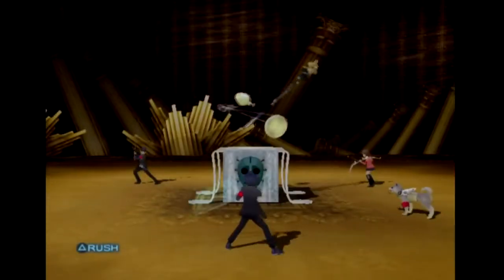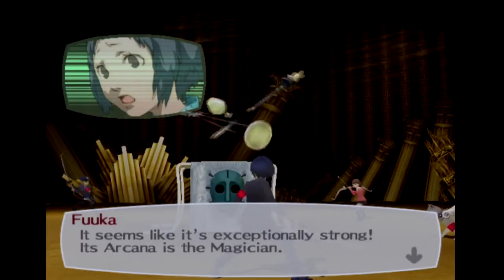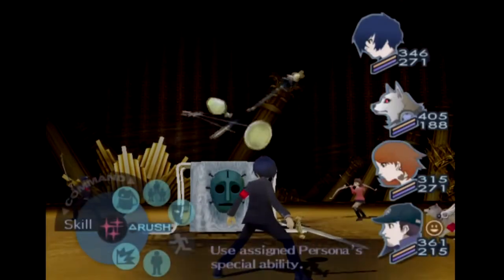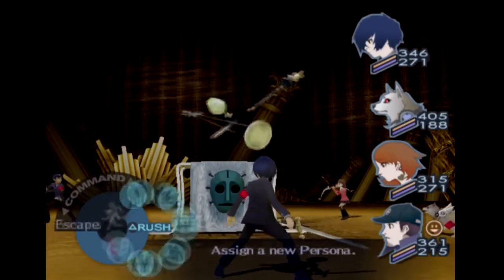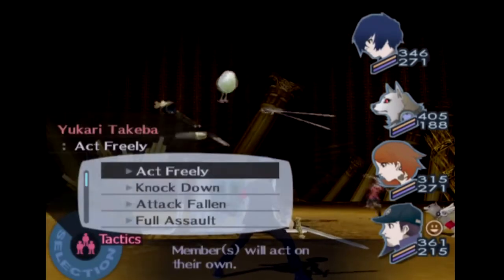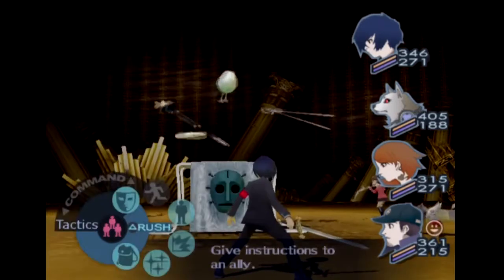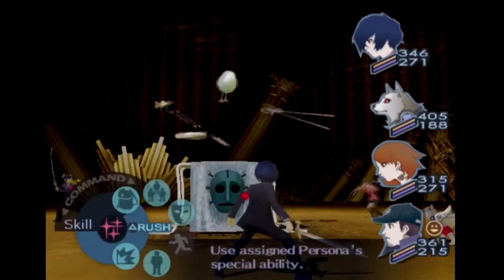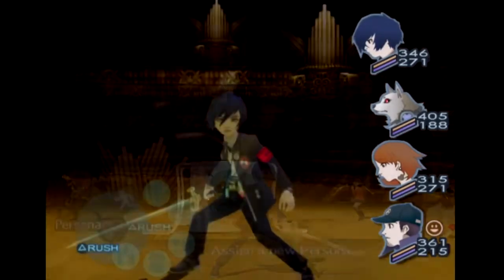So I think what we're gonna do — it seems like the boss is exceptionally strong, its Arcana is the Magician. So what we're gonna do is put Yukari in heal support, cast Revolution, and hope for the best.